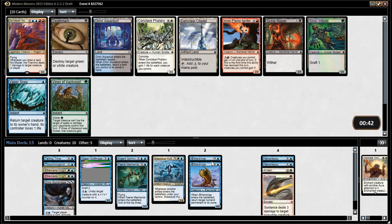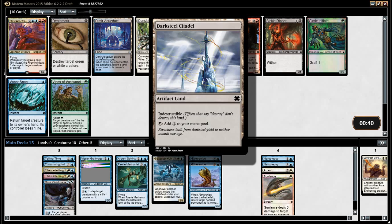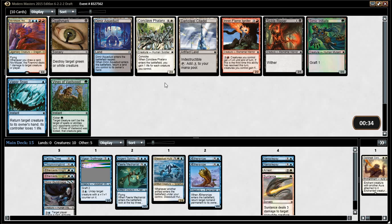Niv-Mizzet — we can't take Niv-Mizzet. This is a strict upside, except it doesn't cast spells. Vapor Snag is really strong. If we're going to go a Tempo deck, this is what we want. Do we just want the Vapor Snag? He can't be worth anything, can he?